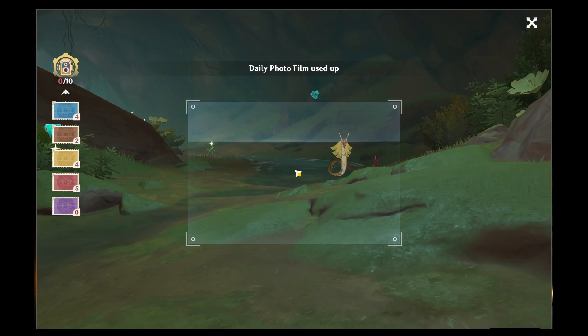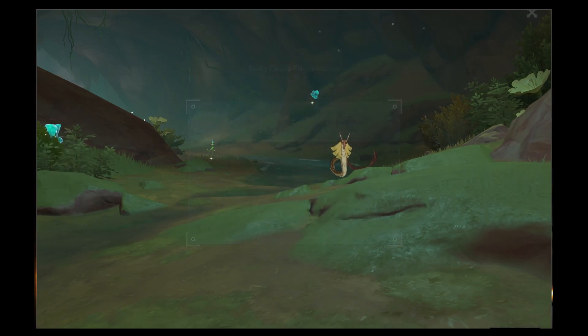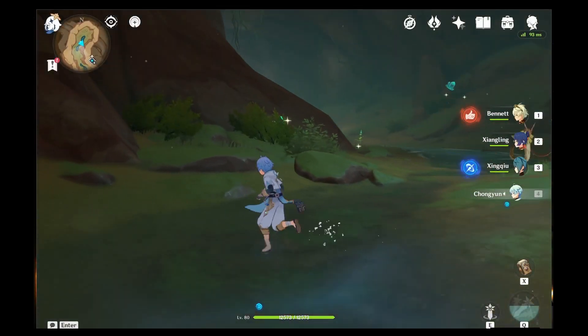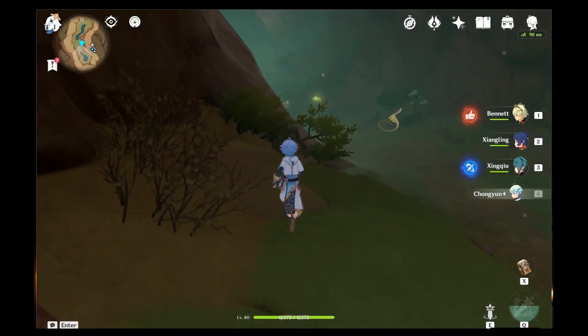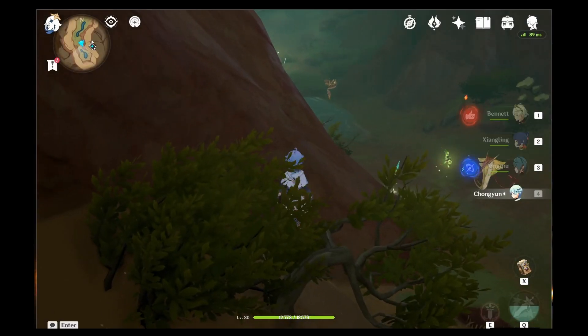If you get too close to the serpents they're going to start aggroing, and especially with the crystal flies they'll scatter. As soon as you're done with the slimes, head a little forward and take a picture of the serpent right in front of you. Then, in order to not aggro anything, stay left. Continue on and take a picture of the three crystal flies and the two next serpents, then head a little forward to take a picture of the last two serpents.